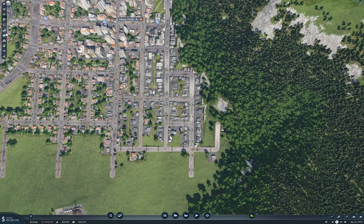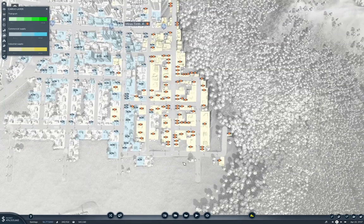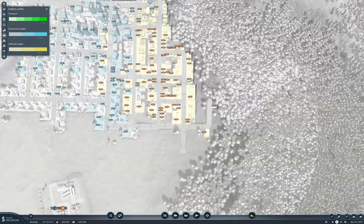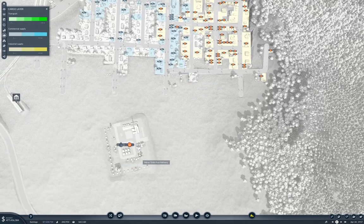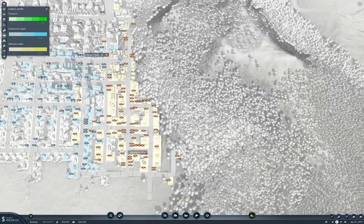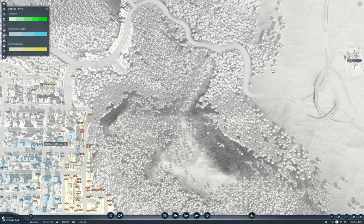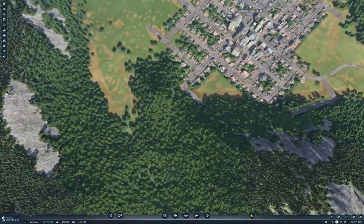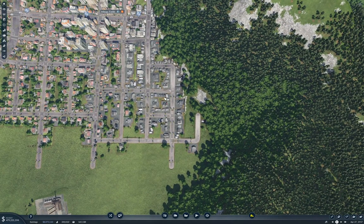If I go in here and look at the cargo overlay, we can see that the fuel area and industrial area is over here. So I'm going to run the train for this refinery up through here, and somewhere in here I'm going to put a station to drop off. Then it's going to run up around through here. I'm actually going to build the cargo station here first.